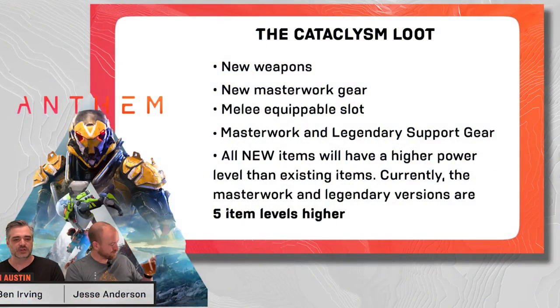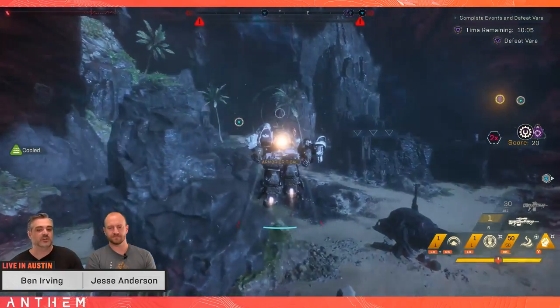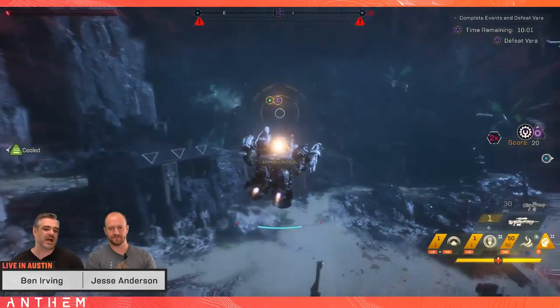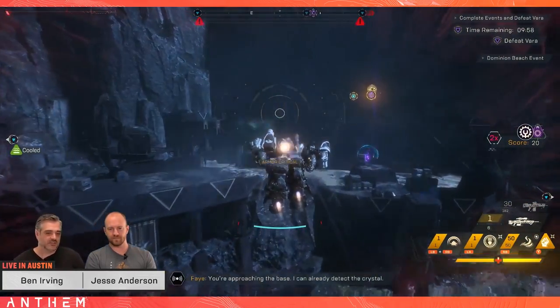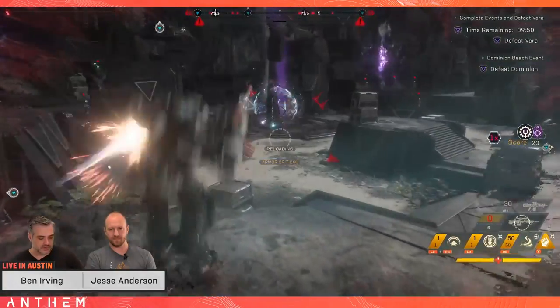They also mentioned a few things about loot. There are going to be new abilities, weapons, masterwork stuff added into the game, as well as melee equippable slots. Each of the javelins might have new weapons to play with that do different things. For example, the Ranger, instead of having a melee ability to prime as a target, you can change it to detonate, which would be a really cool thing to add. Most importantly, all of these new items will have a higher power level than existing items — the masterwork and legendary versions are five item levels higher, so they should be a lot stronger. But the problem is this isn't really talking about how the loot and progression system works — it's just talking about loot drops, which was kind of frustrating. It felt like Bioware didn't really know what we were complaining about.